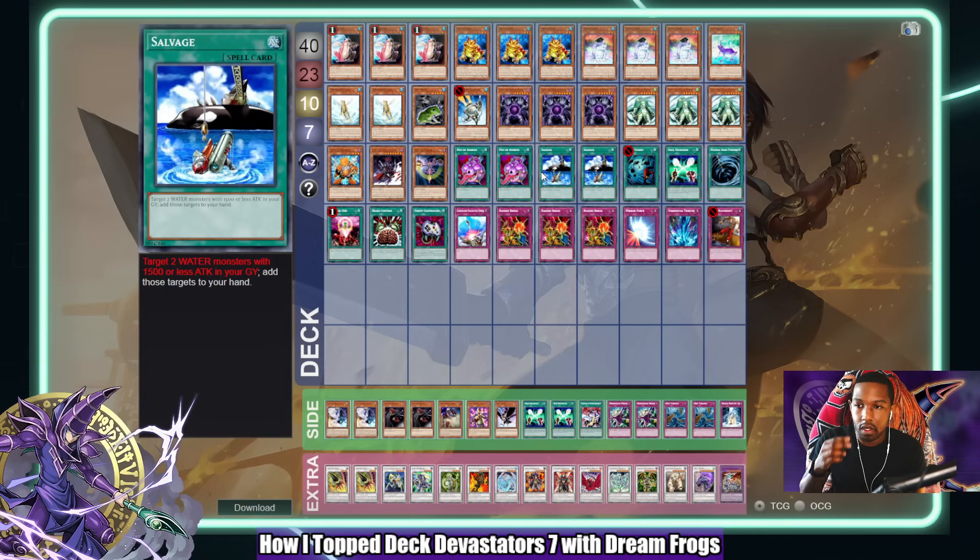James Arc also thinks the Black Wing matchup is really bad, and I agree. One thing I like about Hero Frogs is that Miracle Fusion is really hard for Black Wings to deal with — they can't trade favorably with an Absolute Zero. No matter what they do, if they D.D. Prison, Mirror Force, or Compulse, they're going to lose multiple cards to Absolute Zero. That interaction is really strong. So Dream Frogs has a worse Black Wing matchup, but it does have a good Frog mirror matchup because the late game is so much stronger with multiple Pot of Avarice and Salvage.